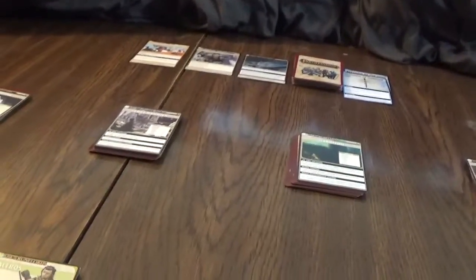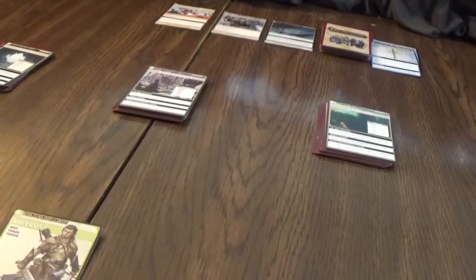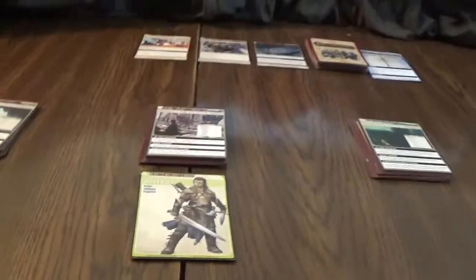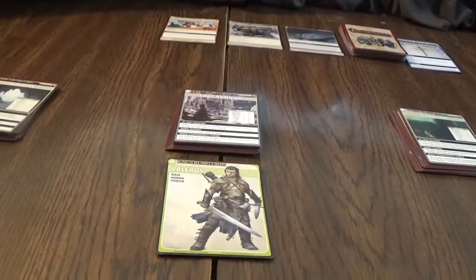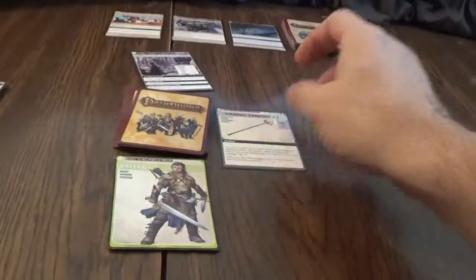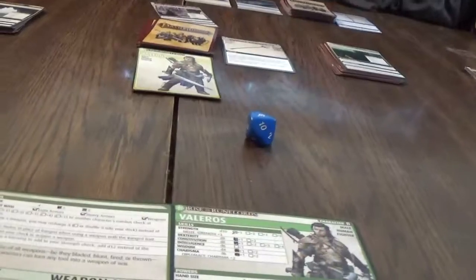So let's play a Blessing. I want to send Valeros — he can go to Fort Rannick. When you fail the Combat Check, you may discard an ally to add 1d4. Then we have to succeed at a Strength check to close it. We get a Vicious Trident — Strength or melee twelve. Six — that's not good enough.